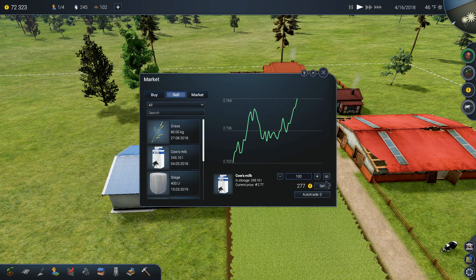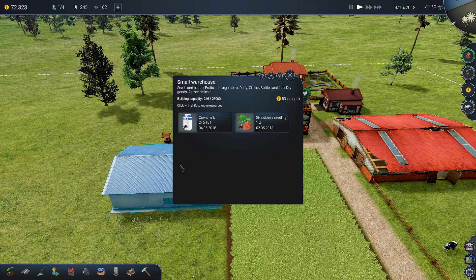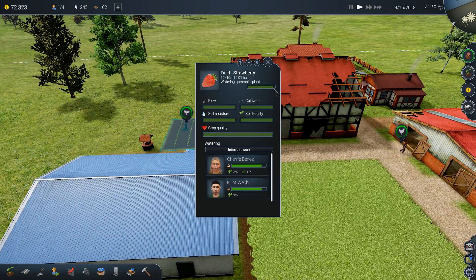I should set up auto-trade for the milk. We have 245 liters right now and milk doesn't last long, so let's select auto-trade and set it to unlimited — meaning as soon as we get some, we'll sell it. I think that's all we have here.